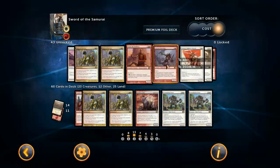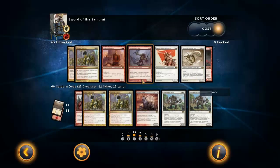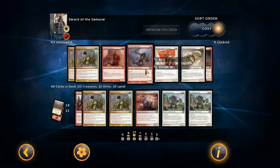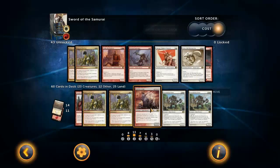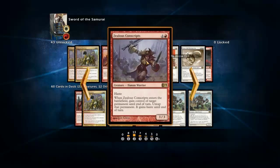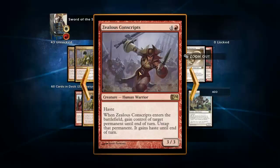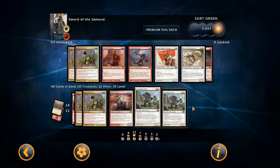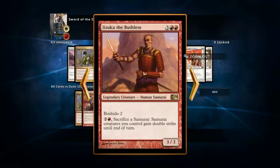Balefire Liege I could see being substituted for something like Zealous Conscripts or another six-drop. Personally I think this one is really powerful if it survives - it can do a lot of work. If you get to five mana, it's most likely because there's some kind of stall going on where the opponent has his creatures back and you've got your creatures back and nobody really dares to attack. Zealous Conscripts doesn't really do that much in a situation like that - it mostly does something if they keep one creature back for blocking. That doesn't really generally happen with this deck once you get to five mana. It's mostly going to be a race either way.